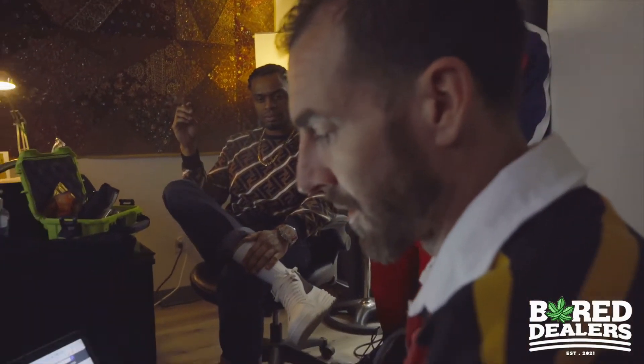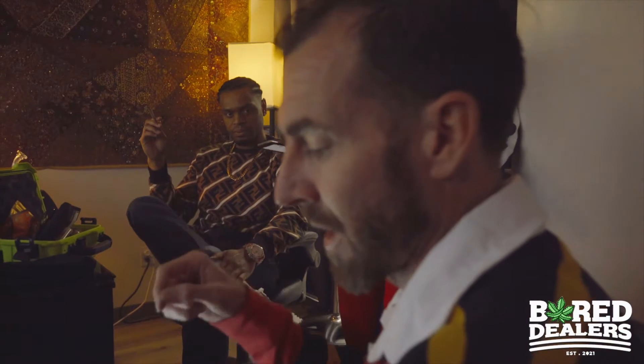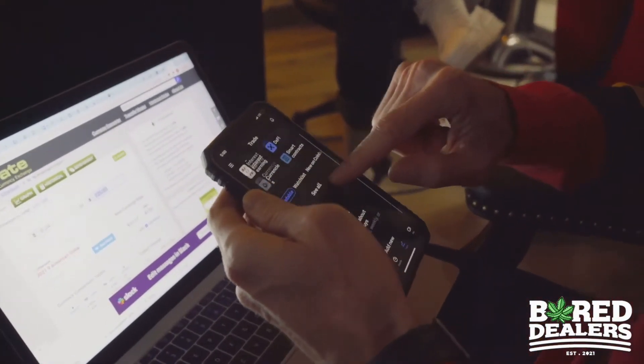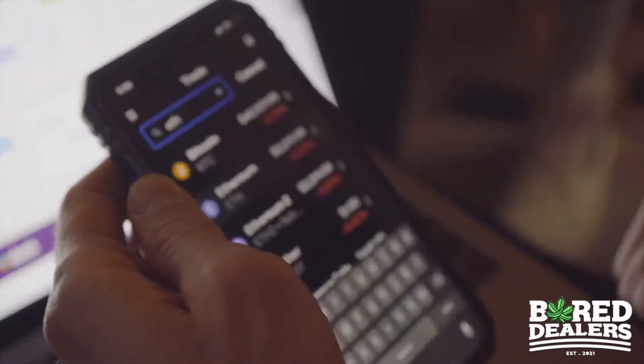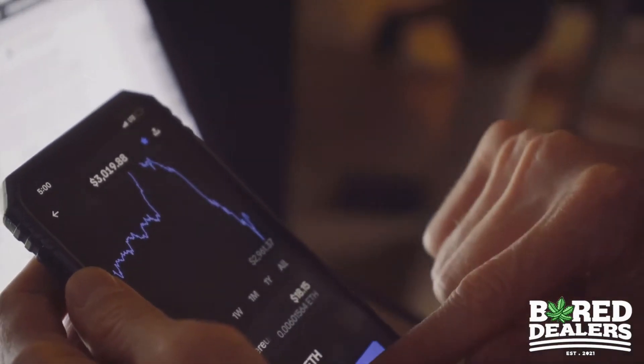So now what I'm going to do — I don't recommend doing this, I recommend trying to get it direct — but what I'm going to do is go to Coinbase. I'm going to go to Ethereum. There's Ethereum, it's at $3,000 today. Yesterday it was at $3,200. So I'm going to trade.